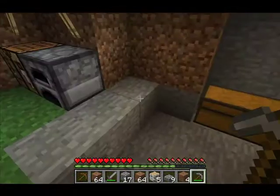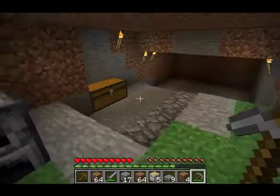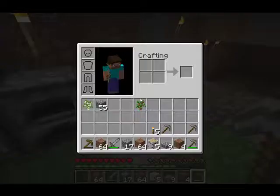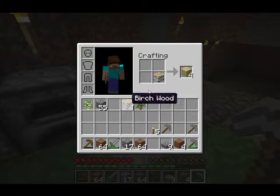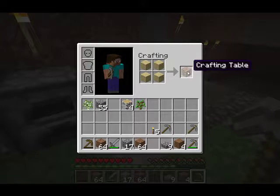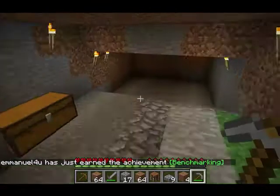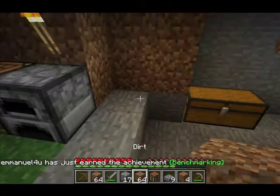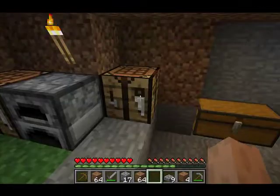Now to make a furnace, what you require is first a crafting table. In case you don't know how to create one, press E and take the wood — put one wood here and you get four planks. Place the planks like this and you've got a crafting table. Place the crafting table down, highlight it, and then flip it. To make a furnace you require stone.